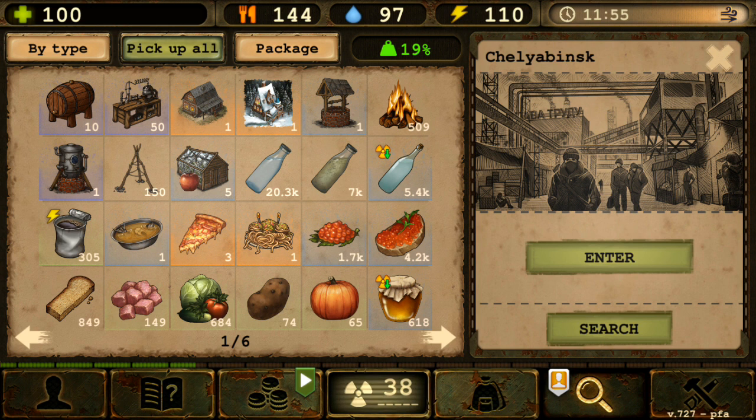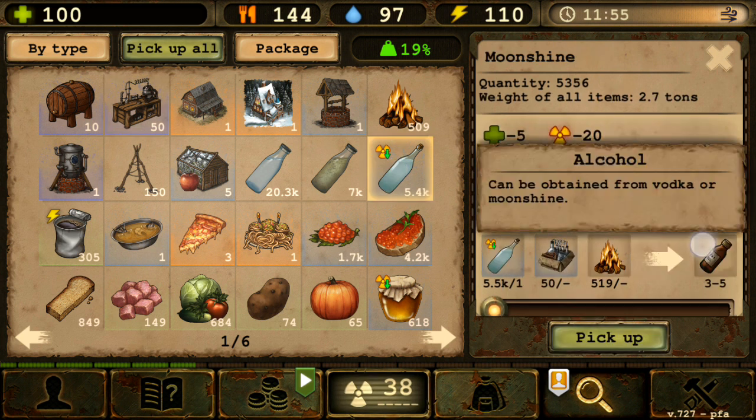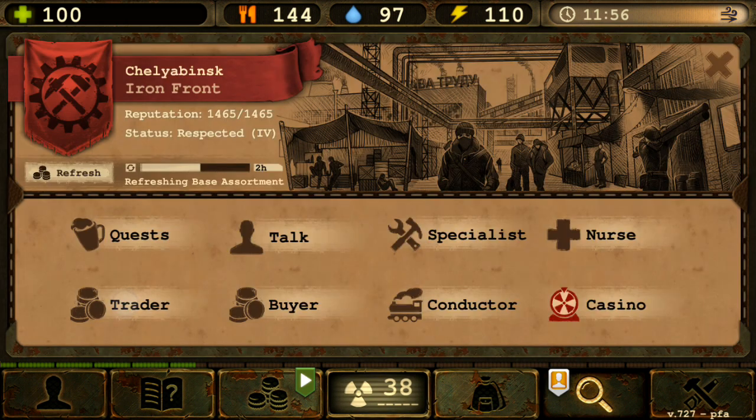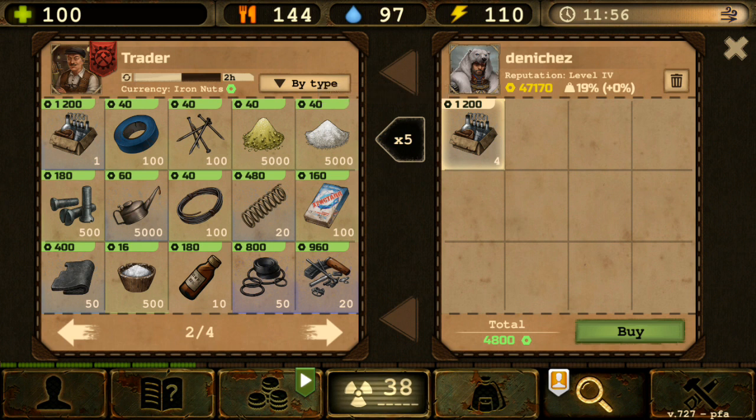Let's go to the trader. You'll have to buy a lot of chemistry sets if this no longer exists. If you want to synthesize moonshine to alcohol or craft any chemicals, you need a chemistry set. The trader sells them — one chemistry set costs 1,200, and to get 200 uses (equivalent to one chemistry lab), you need four sets costing 4,800. The trader only stocks five at a time.